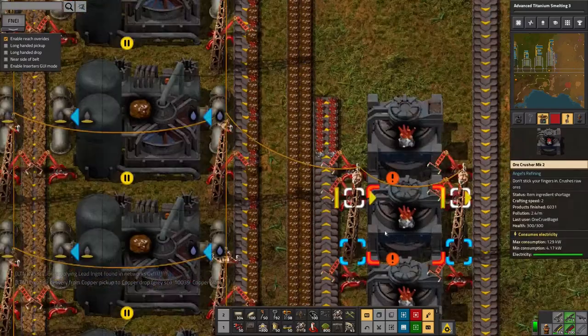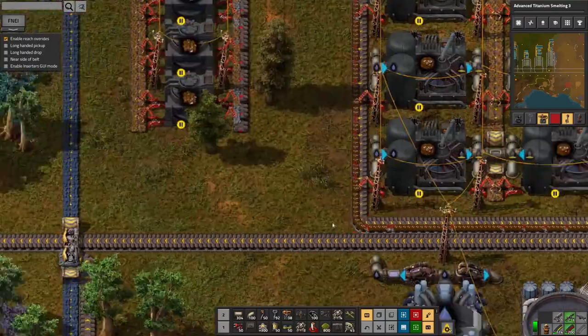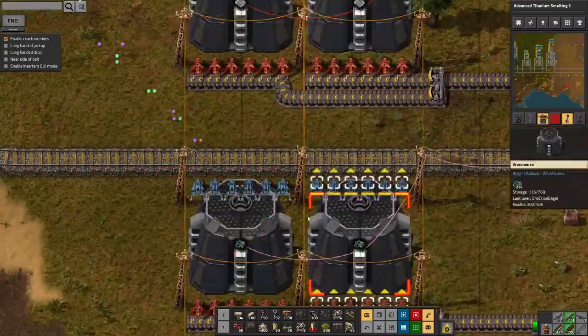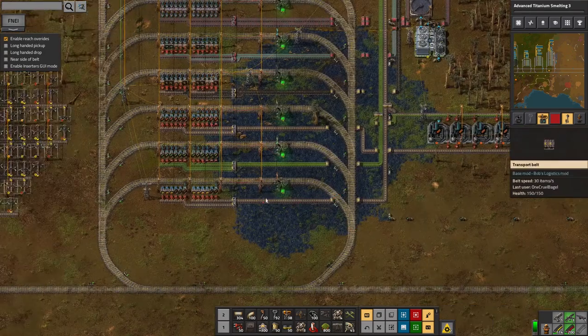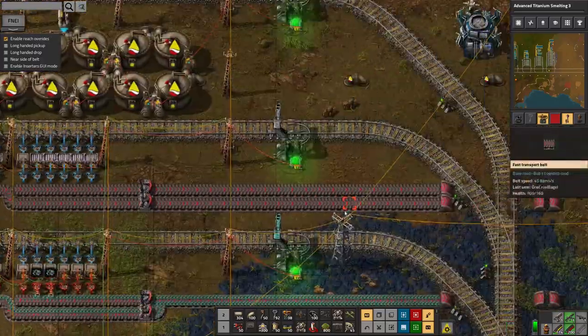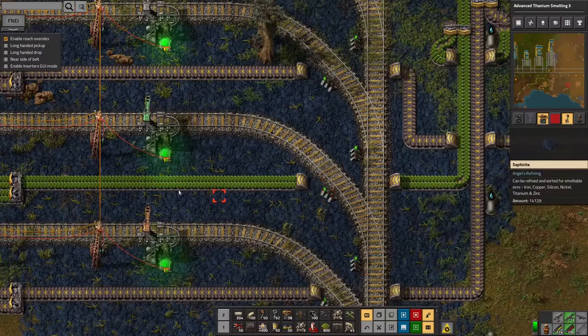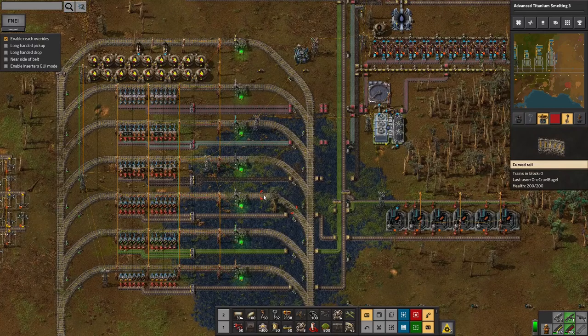Those geode crystals can be crushed down - I believe that produces crystal dust and more crushed stone. That's being piped off to stations over here: one filling up with crystal dust, one with crushed stone. Those are being fed to this facility which takes in crystal dust and crushed stone and turns those into catalysts. Unfortunately this isn't a closed-loop system - you don't produce as much crushed stone from crushing the ore as you require to make the catalyst used to process it.